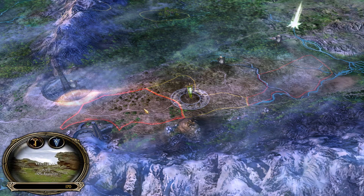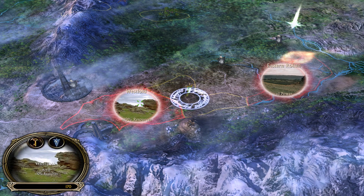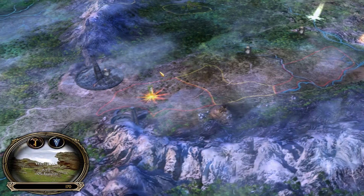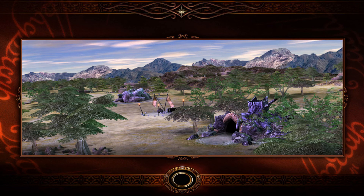That sounds good, right? So how do I... click on Eowyn's army, and then you click where you want to go. You want to go to Westfold, of course. So we'll do that — click on it. Nice, right? So we'll be loading in here.